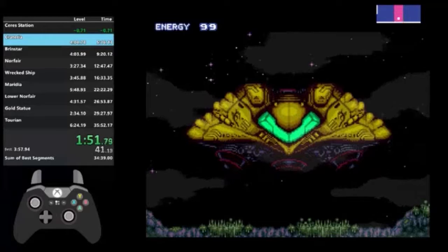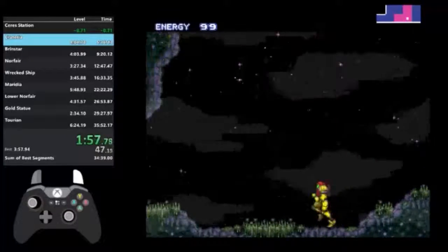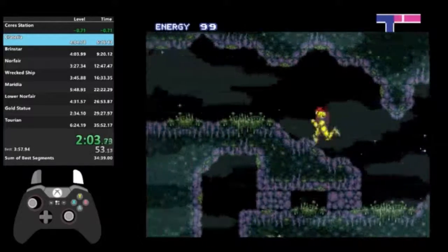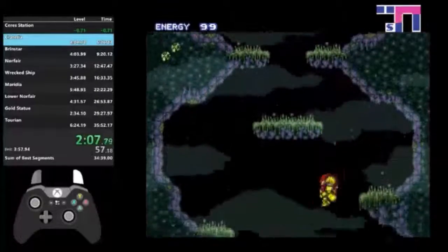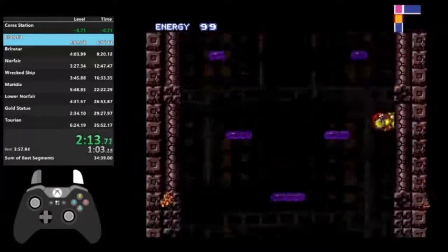This is where the game really begins. I gotta run left and grab my first power-up, the Morph Bomb. I shouldn't have hit that door. So now drop down, hit the hatch below. I gotta count six platforms and go to the left.